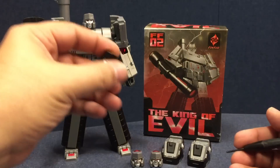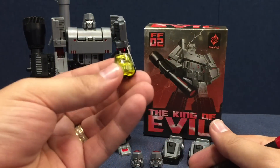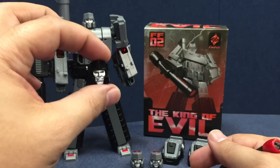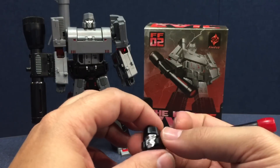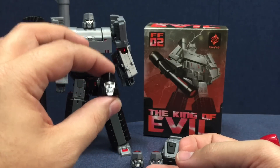He comes with an interchangeable head with a black helmet and yellow light piping, and that evokes his comic version. In the comics, Megatron had the black helmet with the yellow eyes. In some of the early issues, his eyes even kind of look like goggles. In the comics, Megatron had a black head with yellow eyes.